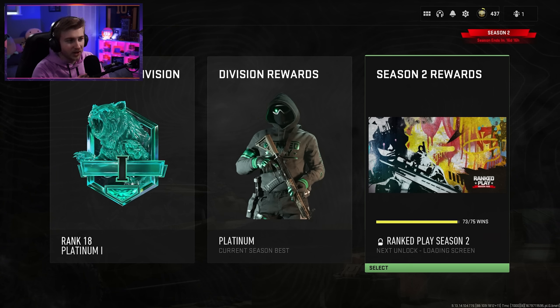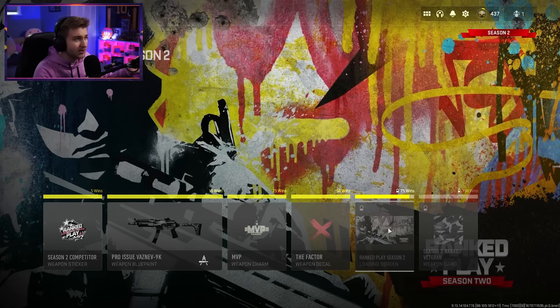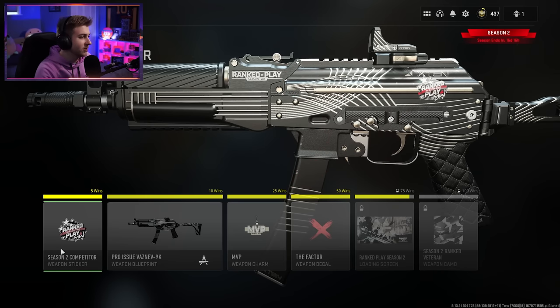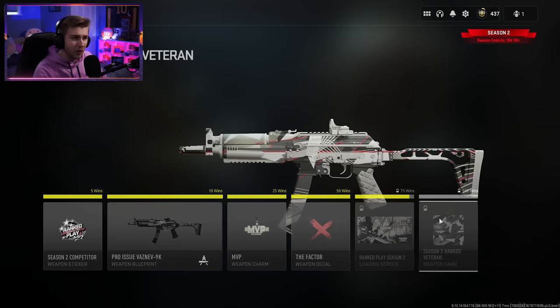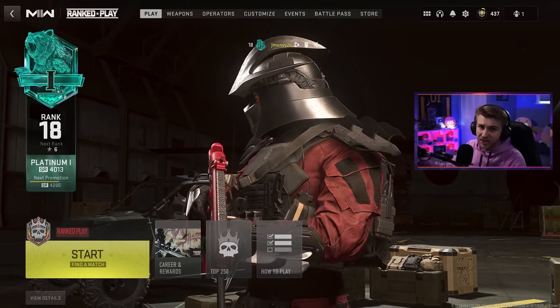I've taken a bit of a break from ranked. A lot of my friends stopped playing it, and it's really hard to solo queue it, but we're managing to get at least a third of the way there. And if we end up getting two wins, we'll be getting this loading screen here — definitely one of the more disappointing things you can get for these ranked rewards, outside of this X-Factor decal and this sticker. But it's another step towards this camo. This camo isn't even the greatest, I'm not even that fond of it, but I just want it because there's only 16 days left to get it. So today we're gonna be hopping in, solo queuing, and seeing if we can get those next two wins.